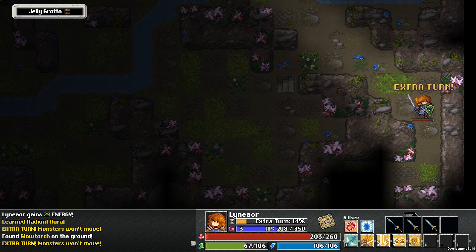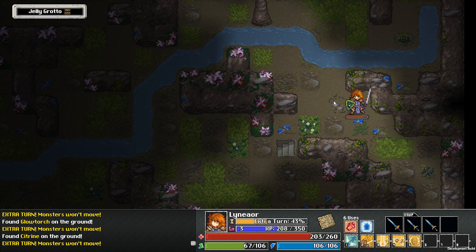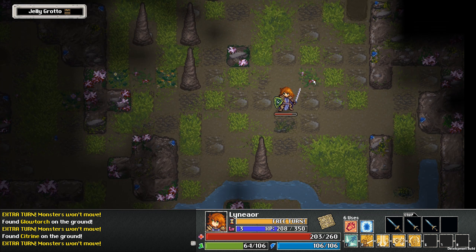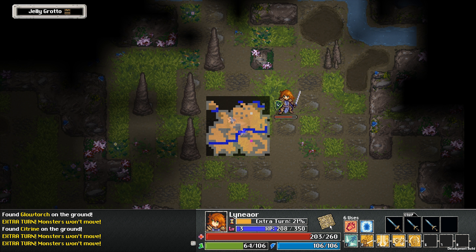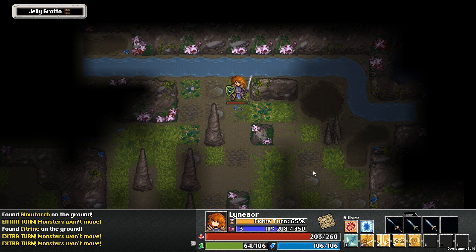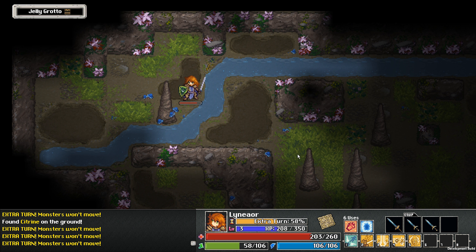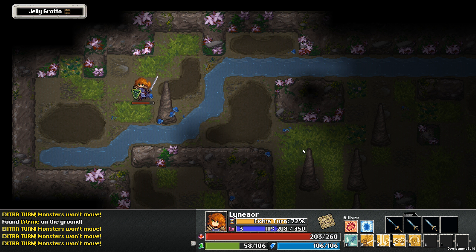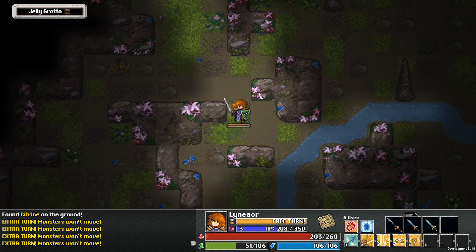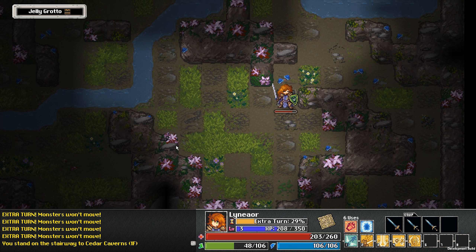Those are the so-called hidden treasures. To leave a side area you simply have to go back down to return to the main path.